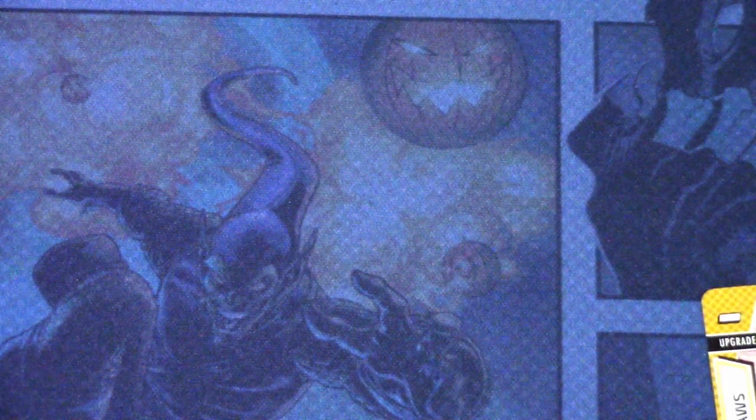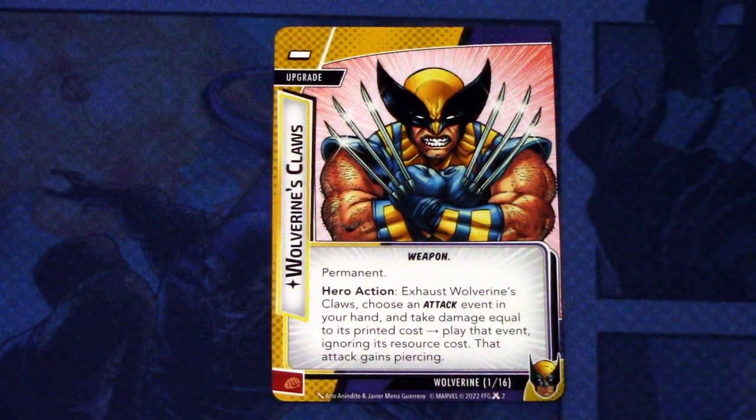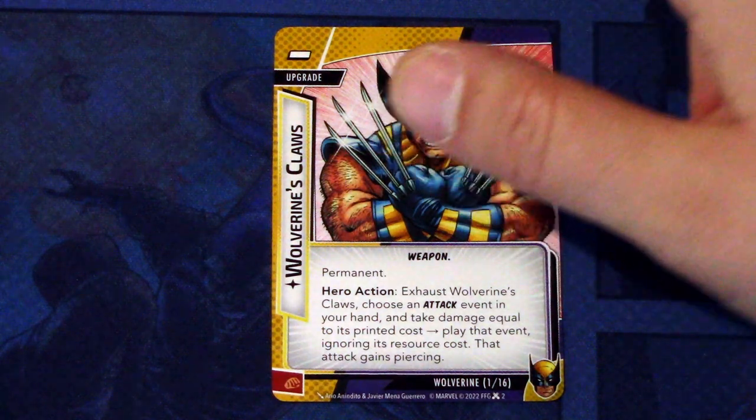Next up, we look at Wolverine's Claws that we'll search in the setup. It is an upgrade which is a permanent, so no cost - this just comes into play. Hero action: exhaust Wolverine's Claws, choose an attack event in your hand and take damage equal to its printed cost, play that event ignoring its resource cost, and that attack gains piercing. It has a physical resource icon, so if you have a card that uses icons from your upgrades, this has an icon. You can use your health as a resource - that's interesting.